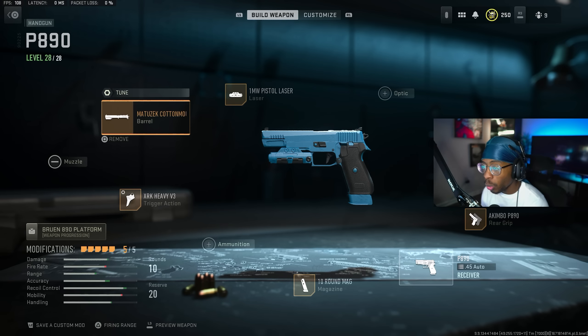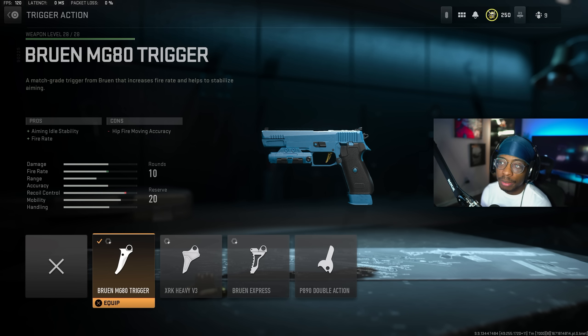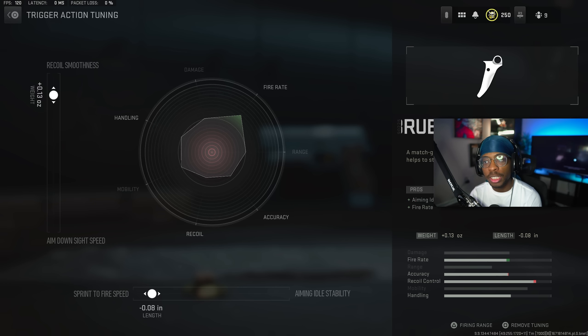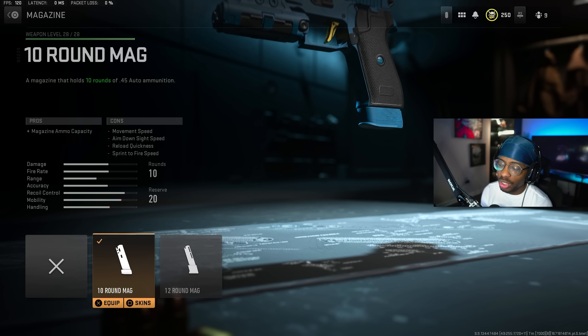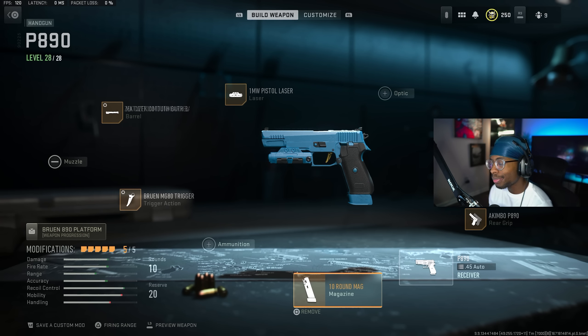Second attachment is the Bruen MG80 Trigger Action, which gives you aiming idle stability and fire rate — fire rate is key on this. Tuning: recoil smoothness up at plus 0.13 and sprint-to-fire speed at negative 0.08. Third attachment is the 10 Round Mag to extend your ammo. You can go 12 but it slows it down slightly — 10 seems to do the job since it's a two-to-three shot up close.